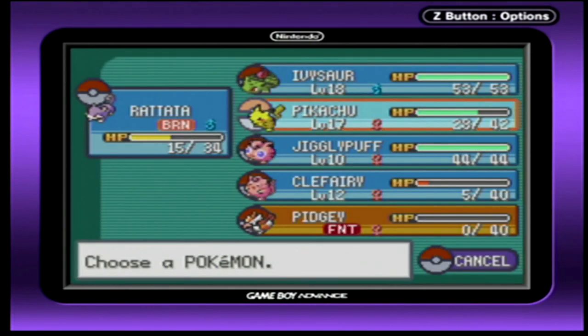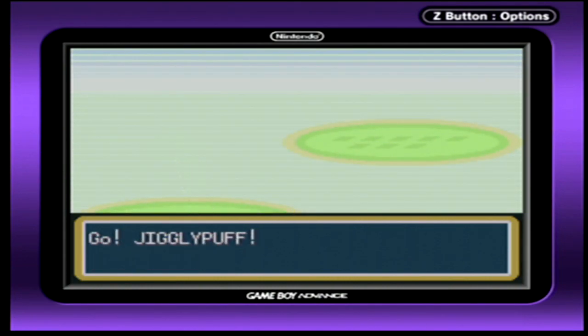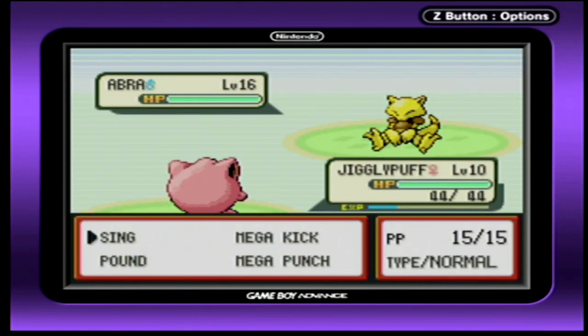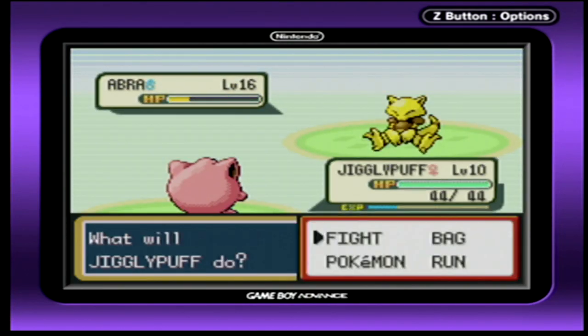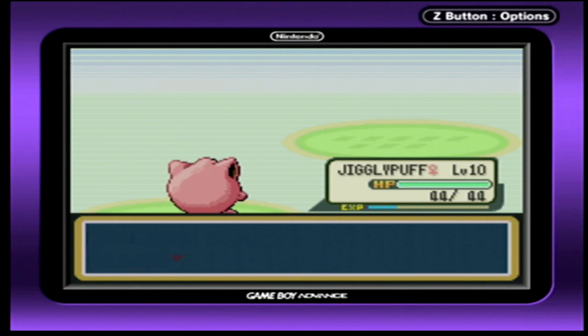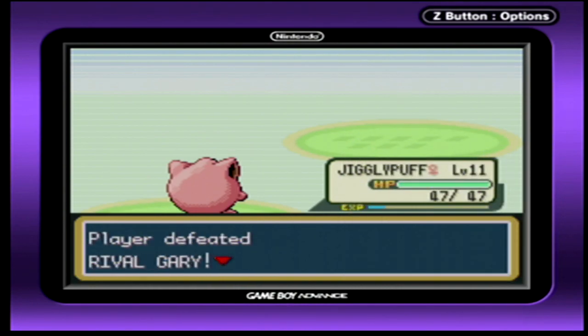Abra! That thing can't even attack! Go Jigglypuff! Let's do this quickly. Jigglypuff, Mega Kick! Now let's finish this off with a simple Pound. You made this easy for me.